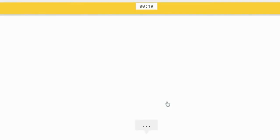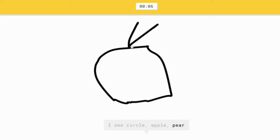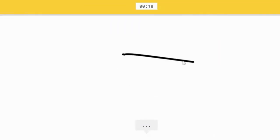Avocado — got it in under 20 seconds! How does an avocado look like? I don't know, I'm just gonna freehand it. No wait, I suck. I don't know what an avocado is, I'm really sorry. Okay, crayon — that's easy!